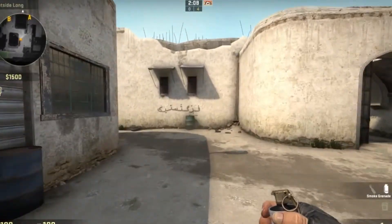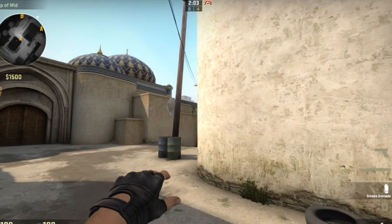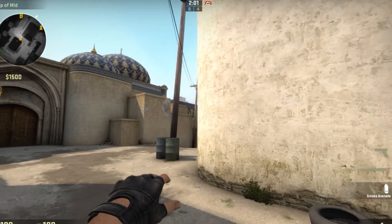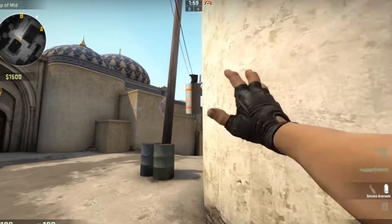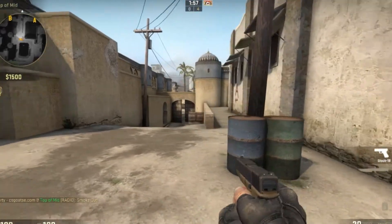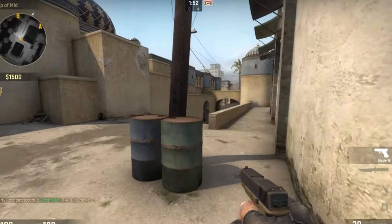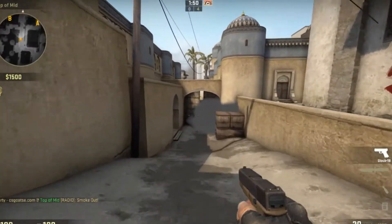For the underpass smoke, you're going to smoke off mid doors. Line up your triangle with the corner of this building right here. Throw it right where the red triangle is on the corner of that building. The smoke goes through and perfectly smokes off mid doors, so you can secretly push through and go to under tunnels to surprise the enemy.